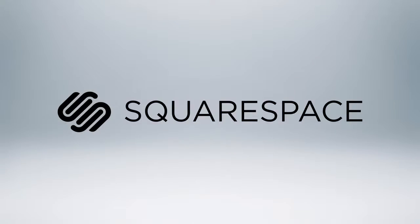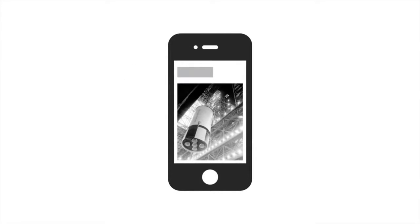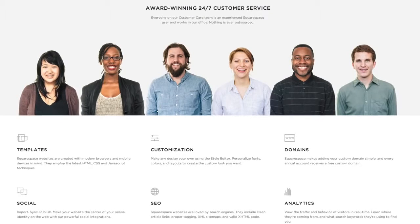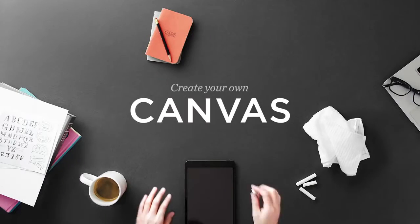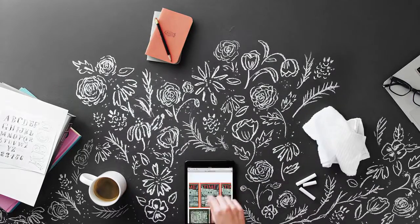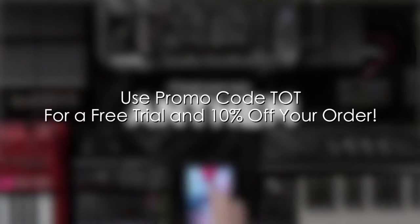I want to take a quick moment to thank the people over at Squarespace for helping make today's video possible. Squarespace is one of the easiest and fastest ways to build your own website, thanks to drag-and-drop functionality, and it's optimized to look great no matter what device you're on, whether it's your home computer, tablet, or phone. They've got a fantastic support staff working out of New York, available 24/7, and pricing starts as low as $8 a month, and if you sign up for a year, they throw in the domain for free. Squarespace gives our fans the chance to get a seven-day free trial, no credit card required, and you'll get 10% off your order if you end up liking it. All you gotta do is use the promo code TOT at checkout. Thanks for watching — if you enjoyed this video please make sure to like it. If you want to grab a copy of Titanfall, we have that linked in the description. I'm Kevin for Tech of Tomorrow, and we'll see you guys next time.